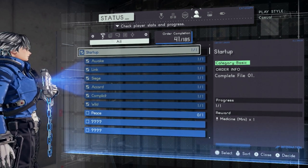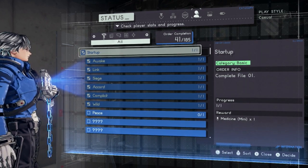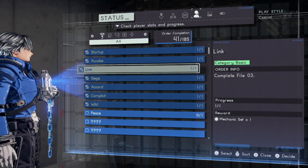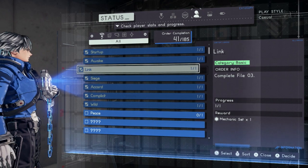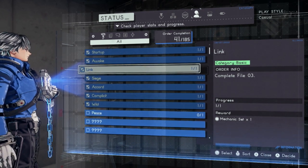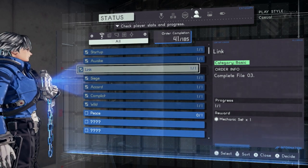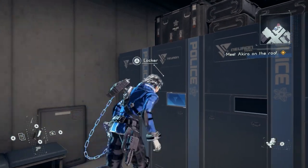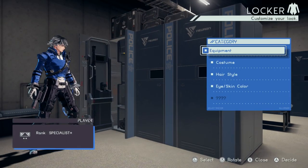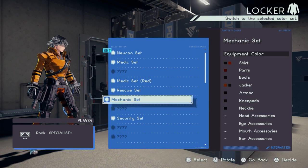But you haven't claimed those rewards yet because you haven't gone to that screen. So you go to Status, then Orders, and look at all the different ones you've completed. The reward for beating this chapter was the Mechanic Set — that's a whole other costume color. I clicked on the little gift box and unlocked the Mechanic Set. I'll go ahead and change my color right here to show you — Equipment Color, Mechanic Set. I unlocked that color by claiming that reward.